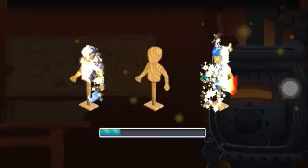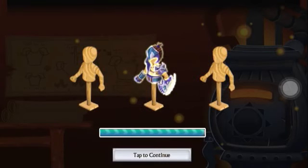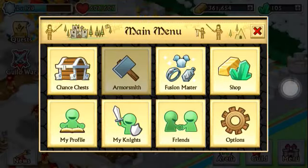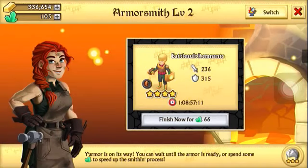Without any further ado, let's fuse. And we got Trollforge Plate Mail. Cyclops Battlegear. So right now I am crafting Eyecatching Raiment and Battlesuit Remnants.